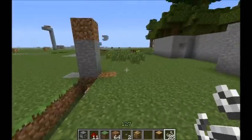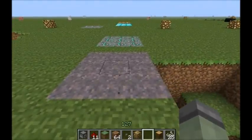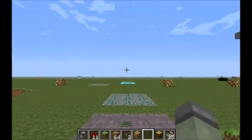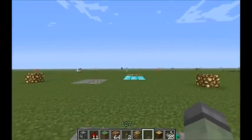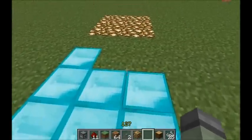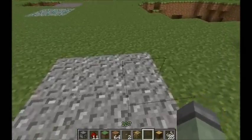If you just stand on the tripwire hook itself, nothing happens. Before showing traps, let's look at what blocks hide the tripwire best. Mushroom or swamp biome grass hides it pretty well — you probably won't see it if you're not looking directly at it. Emerald ore is also hard to see. Diamond ore or bright-colored ore blocks are really bad — you can see the wire from a mile away. Gravel hides it decently but not the best.